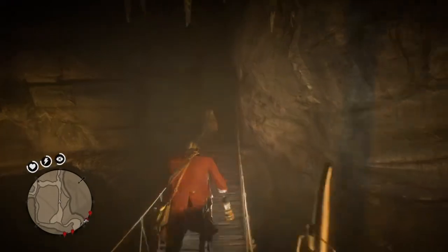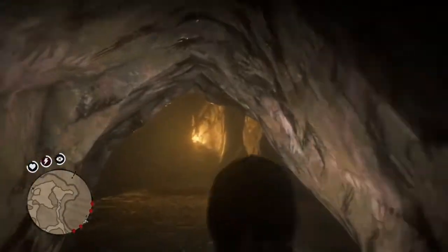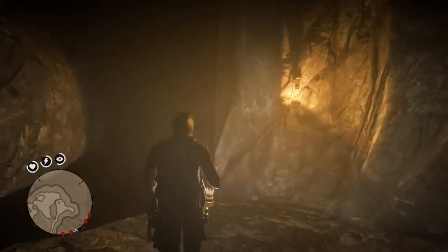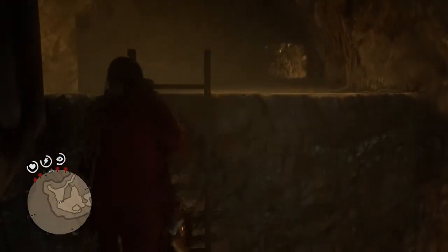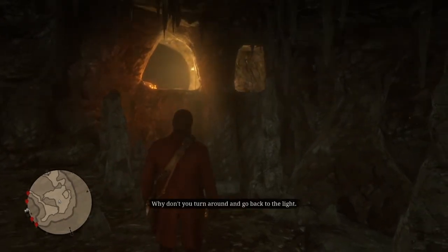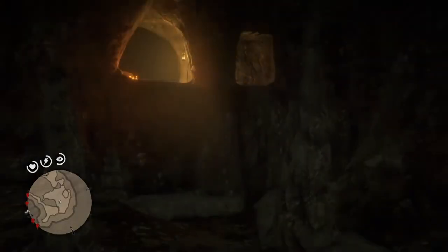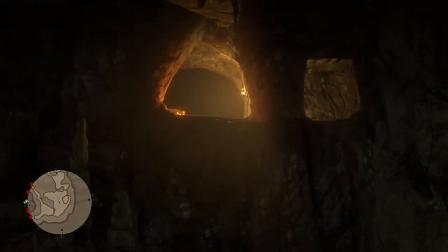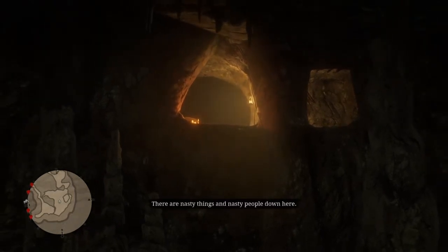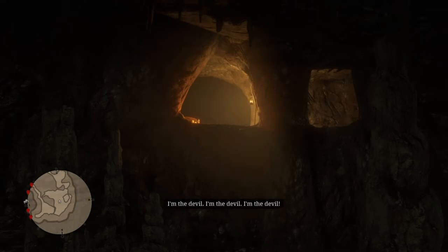We're going to come over to these stairs, this bridge. Pay attention to this video clip right here. The devil speaks: 'Go away, please. Why don't you turn around and go back to the light? Can you leave my cave please? Go and find your own cave. There are nasty things and nasty people down here, and I don't mean you. I'm the devil.'